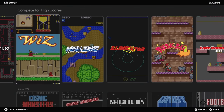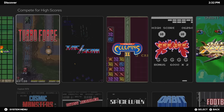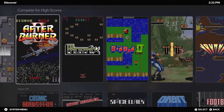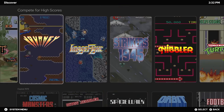Next up, Compete for High Scores. So these are going to be great games that we can compete for high scores against the community with. One thing to keep in mind is the Compete for High Scores section is going to draw from your Arcade or your MAME section. So if you don't have any MAME games imported, you may not see this, but it's definitely an awesome time to get them set up inside LaunchBox.